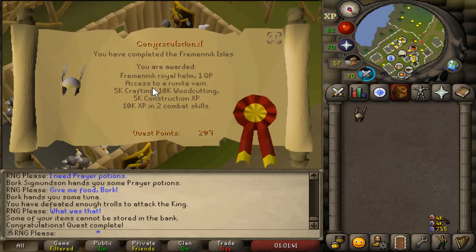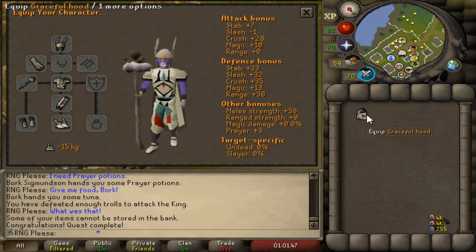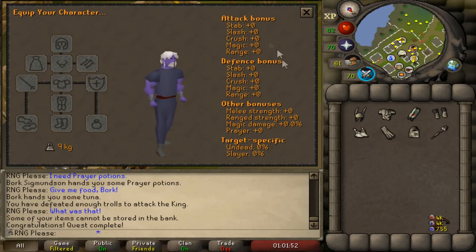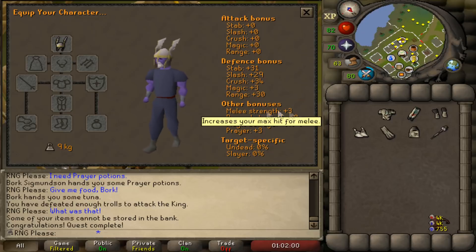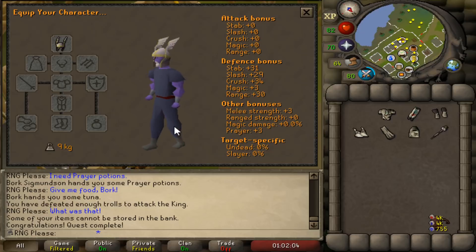The reason we got this is for Barrows of course. If you don't already know, the Helm of Neitiznot gives absolutely no negative bonuses in attack — no negative mage, no negative range. It gives very good defensive bonuses, a free melee strength bonus just like the Berserker helm, and also a free prayer bonus. So we've now got a new best-in-slot for melee when not on task.